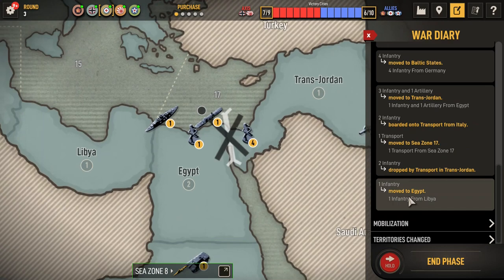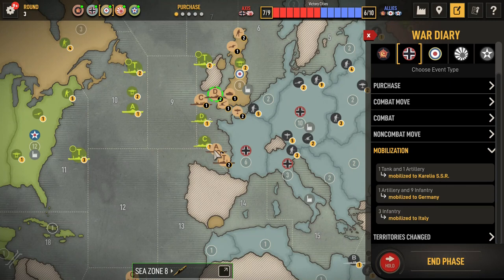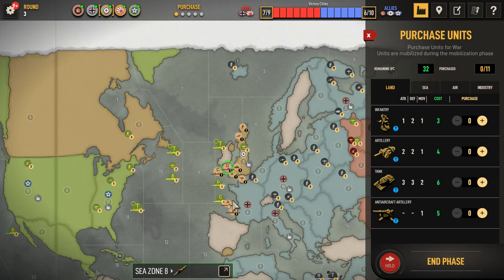And then mobilized. Put a tank in Karelia, and then Germany and Italy — filled them up. So the United Kingdom, I want to be able to put a fighter. Let's see — we have two transports already. Do I buy a third transport? There's four units here, so we would need four more units. And then we need three units for India. That's enough for a fighter and we could save one IPC.